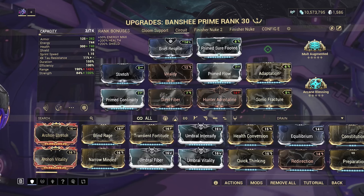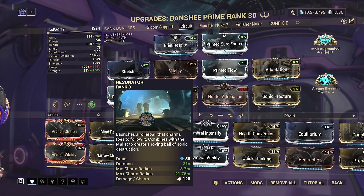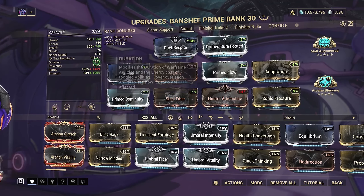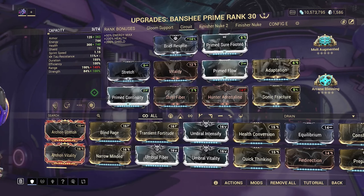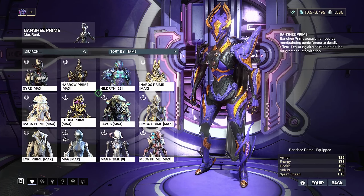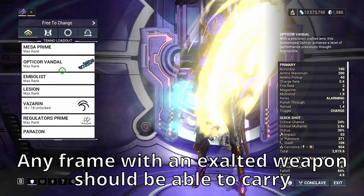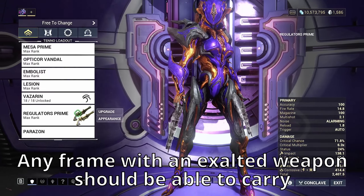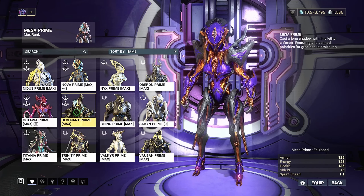I've done a very similar thing with my Banshee, and I've put on Resonator. I suggest putting Resonator onto any frame that has at least a Stretch mod and a Continuity — this will make it so there aren't as many enemies shooting at you and the objectives you're trying to protect. Mesa is phenomenal in this game mode because of her Peacemakers; you don't need whatever weapon you get. Revenant will never die with Mesmer Skin, so just put Roar, Zata's, or Eclipse on him, pick any half-decent weapon, and it'll become OP within about three rounds.